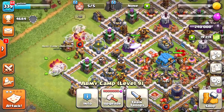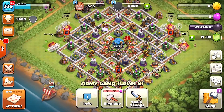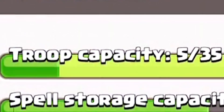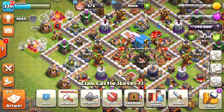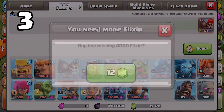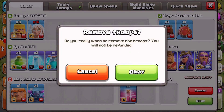We're going to get rid of these giants in our clan castle. We'll keep just one so we know this works. Next, we're going to get wall breakers — that's right, wall breakers are going to help us out. We'll get like eight wall breakers and we're going to get rid of two healers. Now what happens when we throw wall breakers in there — will they survive or will they die?